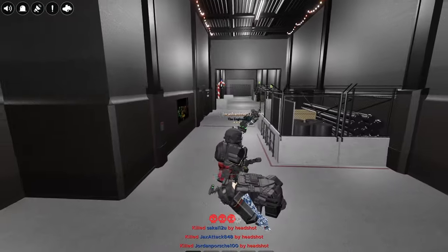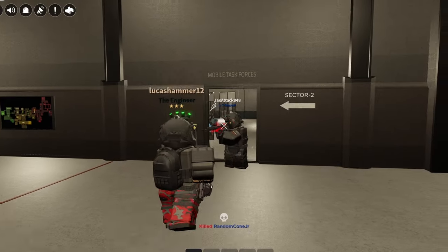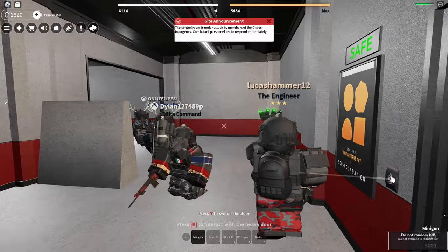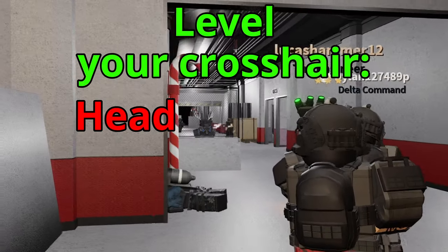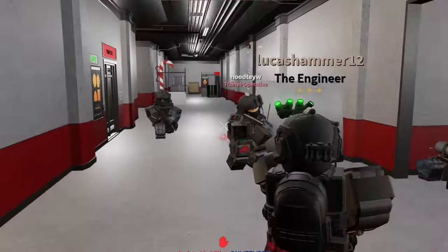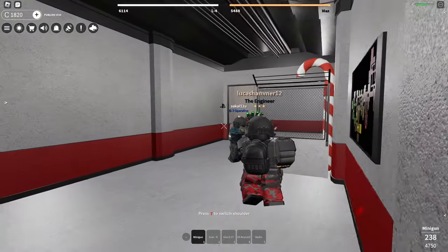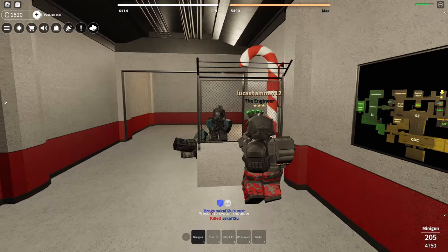You want to kill your opponents as fast and efficiently as possible in order to minimize your risk of death. So instead of aiming lower down, level your crosshair in the head to torso regions, because headshots do a lot more damage than limb shots. And headshots are still better than torso shots.